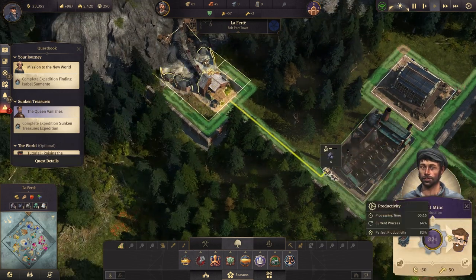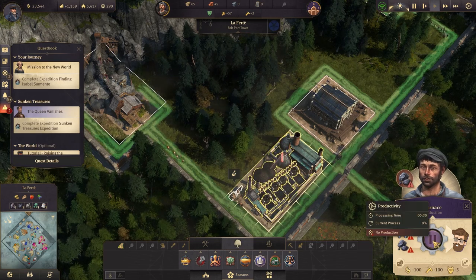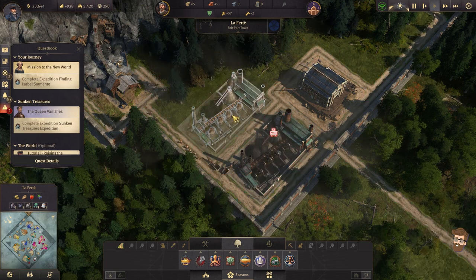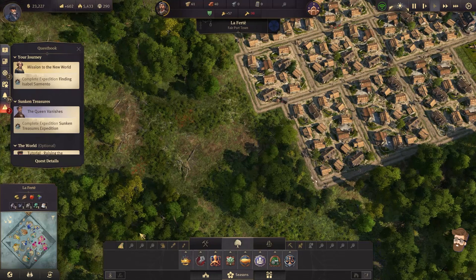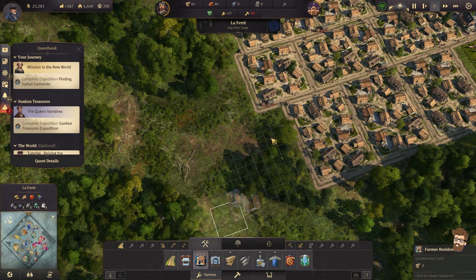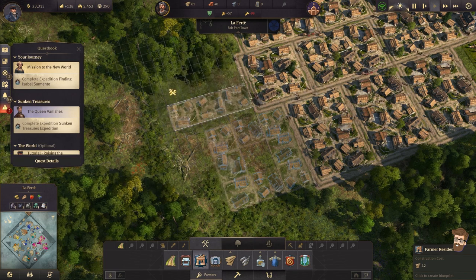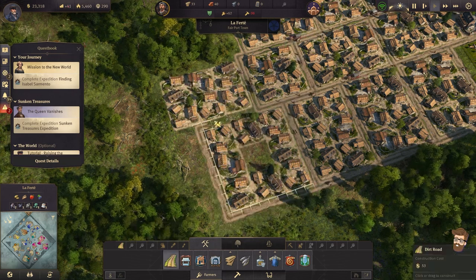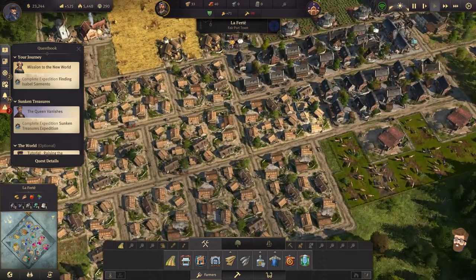We're producing coal every 15 seconds. Producing iron every 15 seconds. And this is using every 30 seconds, so I can get away with a second furnace. Actually put down a second one here. Now I'm completely out of workers — let's build more housing. We're going to be out of wood here in a little bit. There we go — that's going to bring more workers in and then I can start upgrading the homes here in a moment.